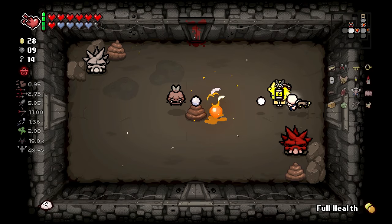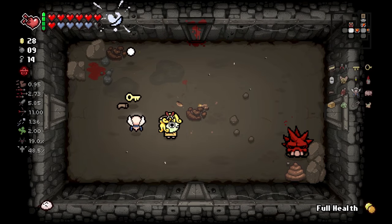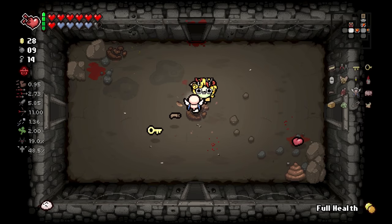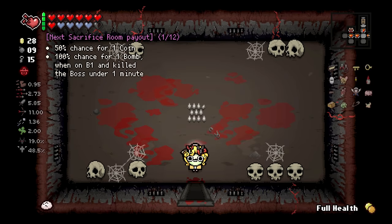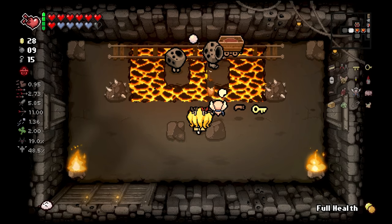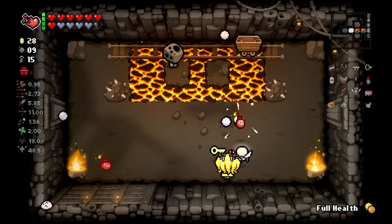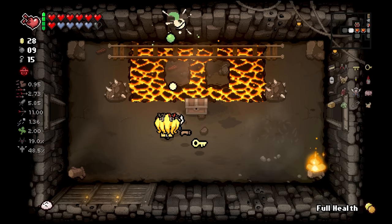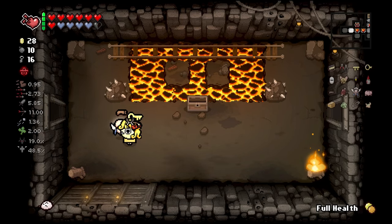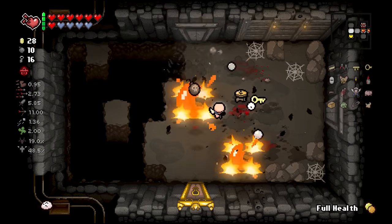Sack room. Depending on if we take a lot of damage and lose soul health, we might mess around with this to try and get another angel item or get teleported to the angel room. Charge key - I guess we'll just pick that up. We don't really need any battery charges. Death.